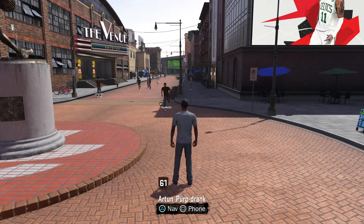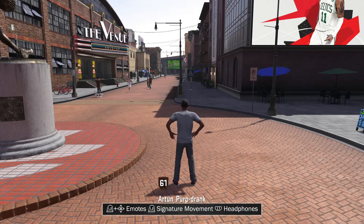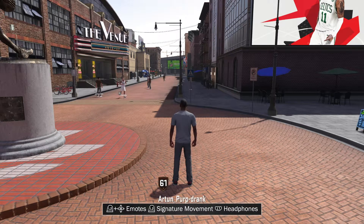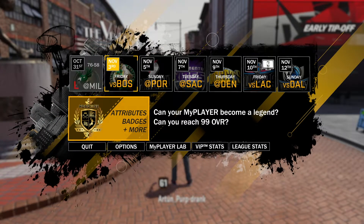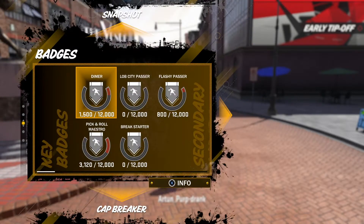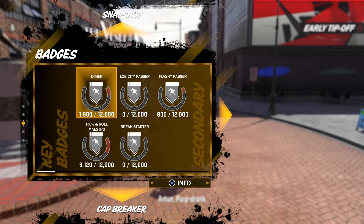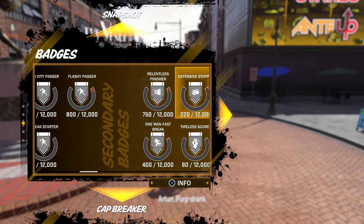What's good YouTube, it's your boy TRS. In this video I'm gonna show you all the secondary badges for pure point forward — it has 90 ball control. I didn't maximize it but I'll show you the elite drill moves you get from it. Here are your key badges and here are your secondary badges.